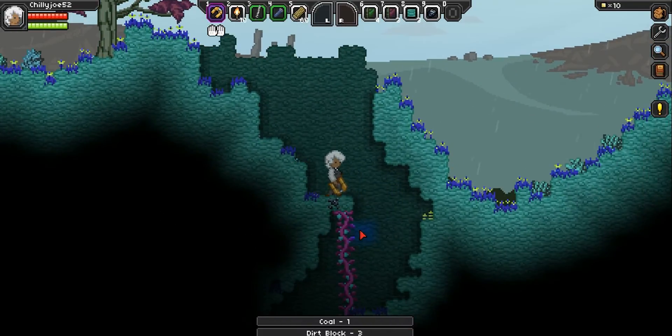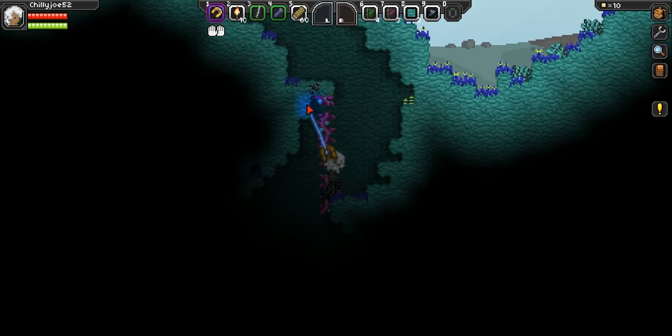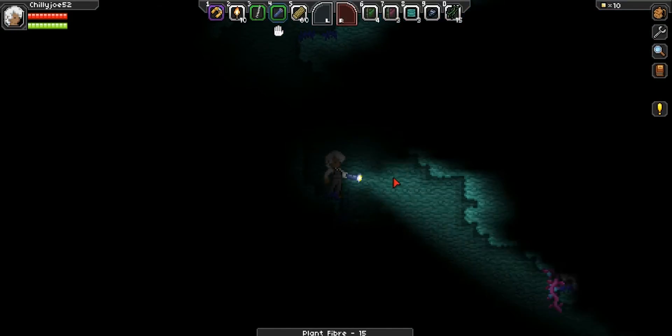I usually just build out in caves to start off with, at least I did with my last character, so I'm going to do the same here — it worked pretty well. These are plant fibers. What you do with these is you can use them to create bandages — I'm sure you can use them for other things as well, but I'm going to use them to create bandages. It dropped down there, so let's go down there. I'll just put on my flashlight and make sure nothing's down here.